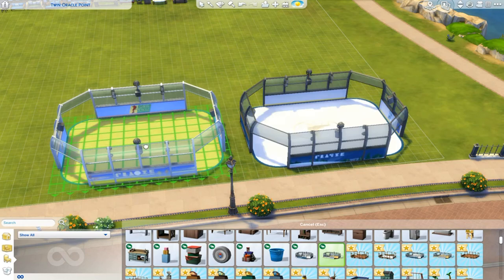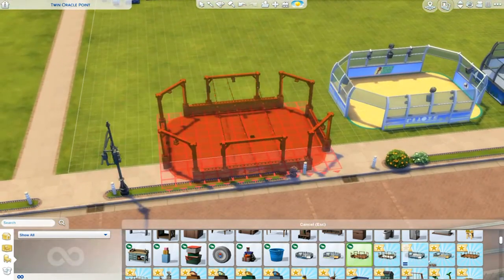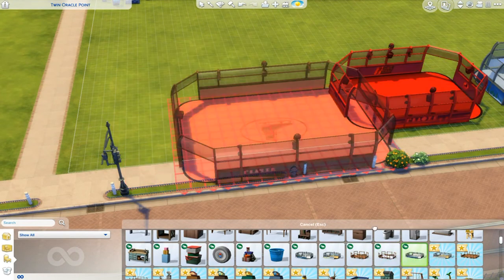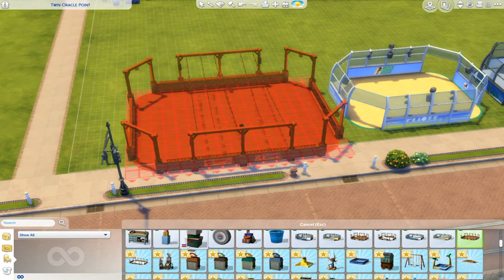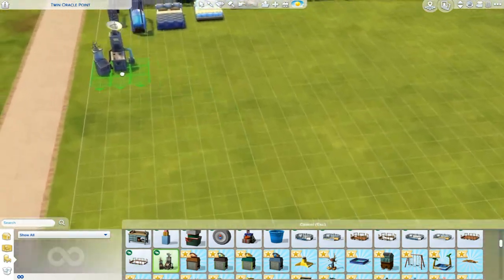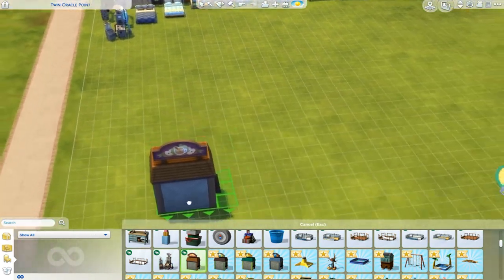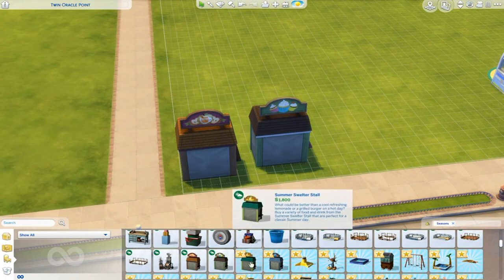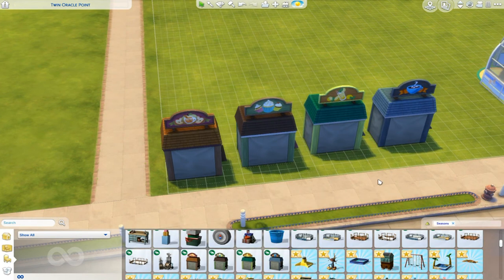So we have the ice skating slash roller rink here, and of course they come in a variety of styles — they're really really cool. And then we have the weather machine, guys! The weather machine — just wait until we play with that. And of course we have the concession stands — the new ones. We have one for fall, one for spring, one for summer, and one for winter.